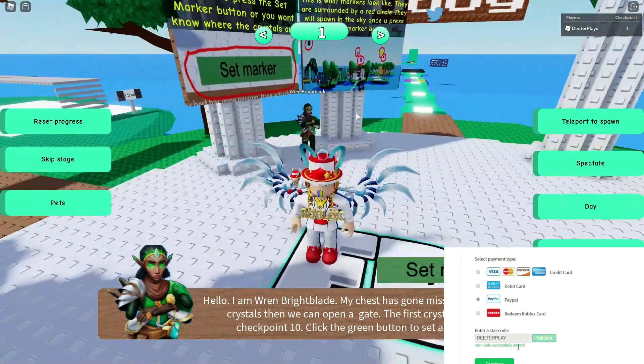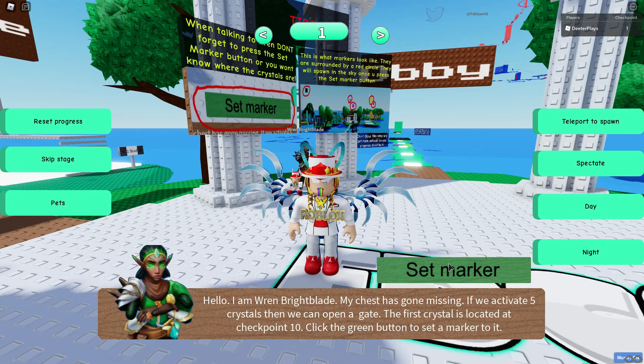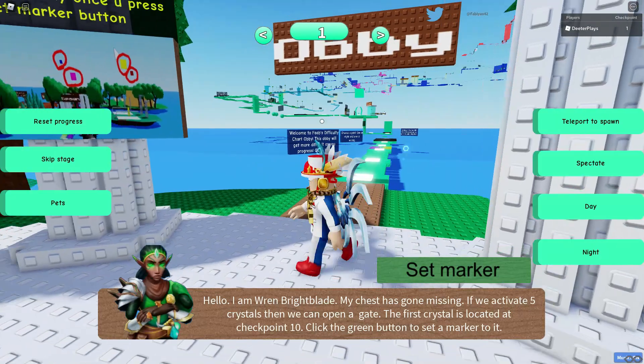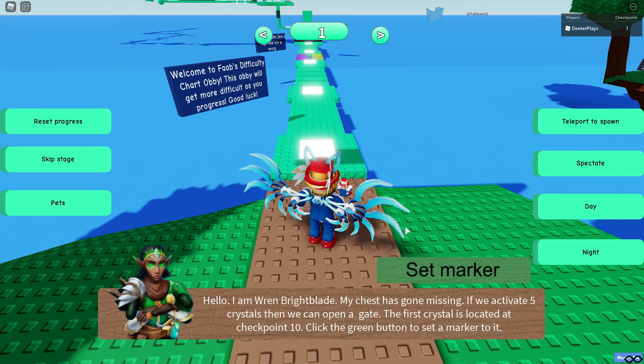So when you get in there, there's an NPC right there. It says talk to them and then it says set marker. And when you set the marker, it doesn't really make any true indication or sound for you. But you can see off in the distance over there, there's a cube above what the item is.